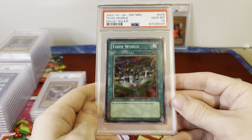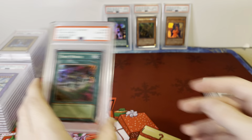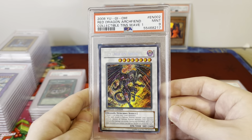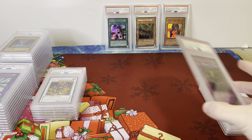Here's a big one — Toon World, one of my favorite cards from Magic Ruler, PSA 10, original Magic Ruler 2002. Red Dragon Archfiend PSA 9 from the Collector's Tin 10s — those tins are insanely expensive sealed, really hard to find those promos in mint condition.